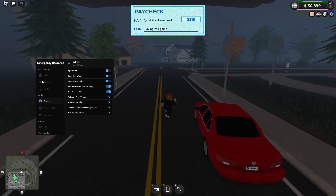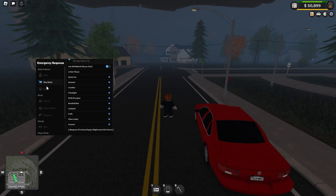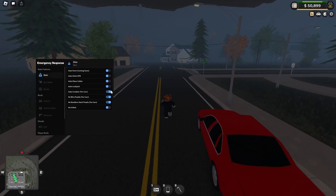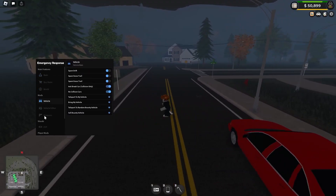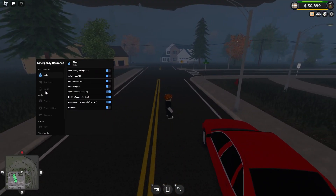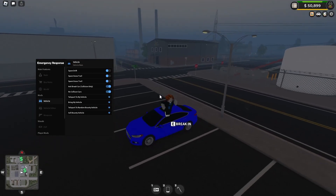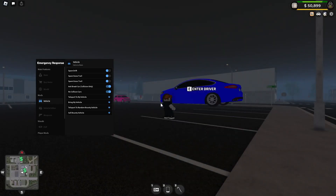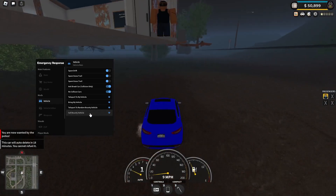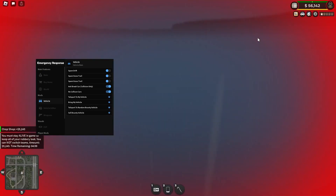To show the crowbar — which is very OP — make sure we have no numbers hack, no wire puzzle, and auto crowbar enabled. Go to vehicle and use teleport to random bounty vehicle. We're at the bounty vehicle now so we'll just break in — it's going to automatically do all this. Enter driver, then sell bounty vehicle, spawn at the sell point — boom, we just got 5,000. We got the money.